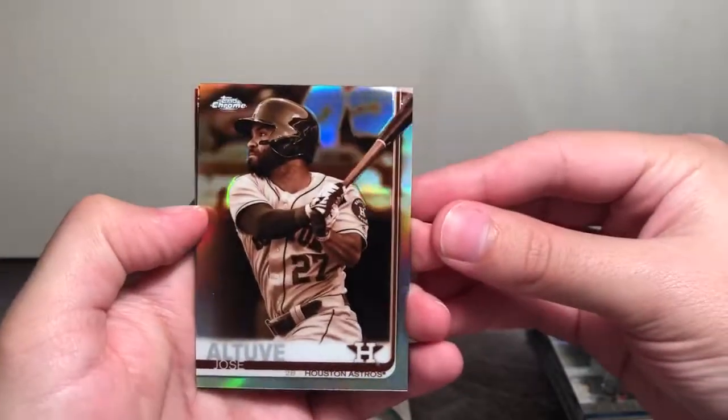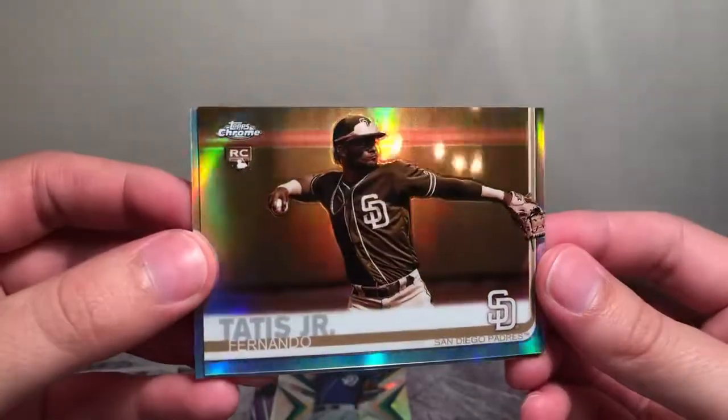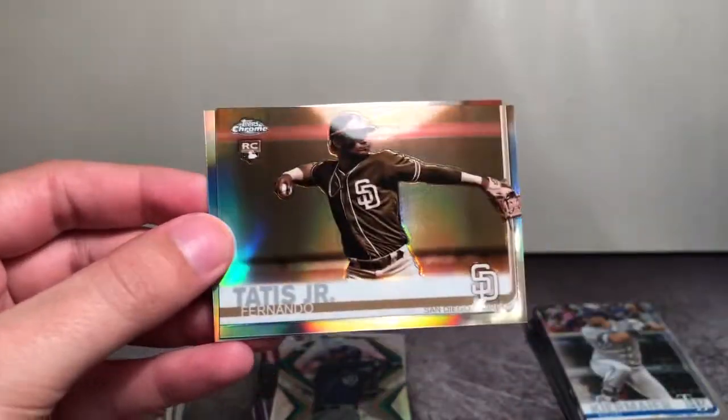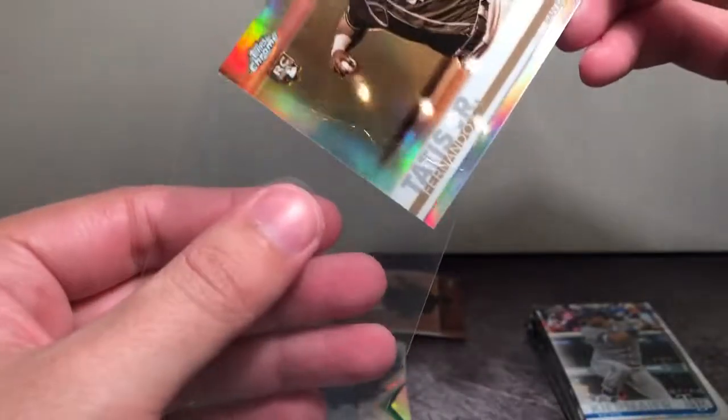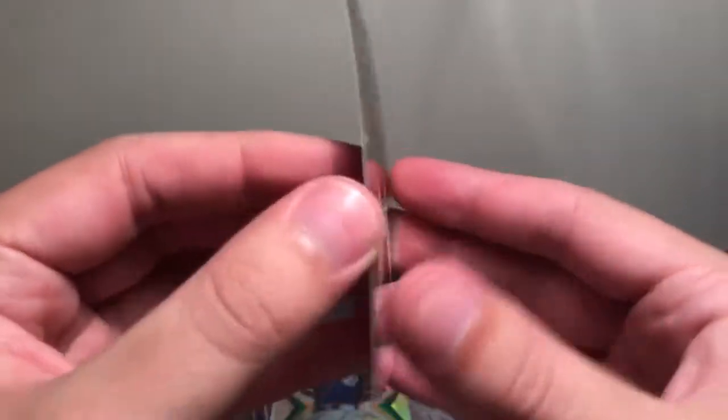Altuve — not bad. Nolan Arenado. Fernando Tatis Jr.! So we are having some luck on the bonus refractors in both packs so far. Let's leave this guy up — with an Alonso followed by a Tatis Jr., so not too shabby, even though the regular packs have let us down. And an Elvis Andrus.